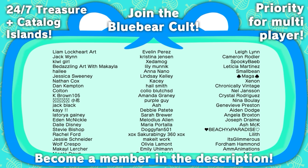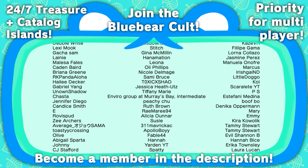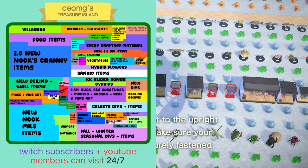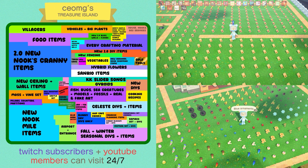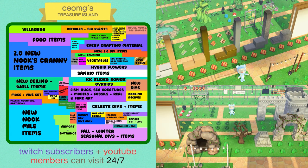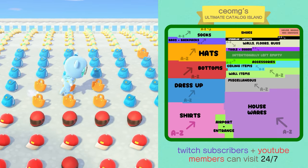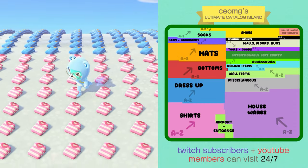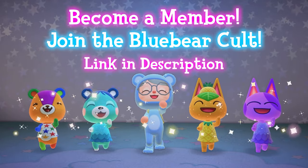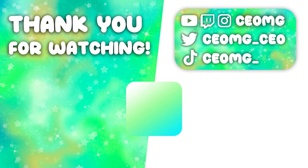A huge thank you to my YouTube channel members for your continued support. All my members get super awesome perks including getting all of your comments hearted by me, priority when I do multiplayer events on my Animal Crossing live streams, and 24/7 access to my Treasure Island and Catalog Island. My Treasure Island is full of items dropped on the ground that you can take, including every crafting material, all the new DIYs from the 2.0 update, all seasonal DIYs, Nook Mile tickets, and so much more. My Catalog Island features every item you can catalog — the best and quickest way to get hundreds of items you don't have yet. Click the link above, in the description, or the Join button on my channel's homepage to become a member.